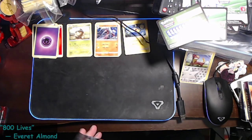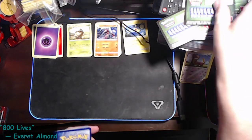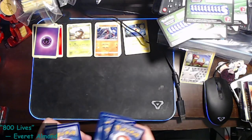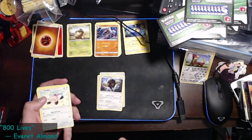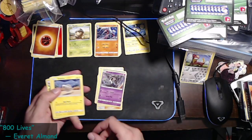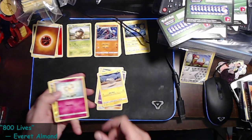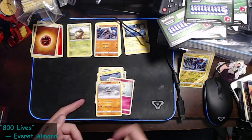Next up, Burning Shadows — it's a full green. We got a Fighting Energy, a Wicker, an Escape Rope, a Bouffalant, a Stubble, an Inkay, a Duskull that's dabbing, a Tynamo, a Cutiefly, a reverse holo Mienfoo, and a Crabominable.